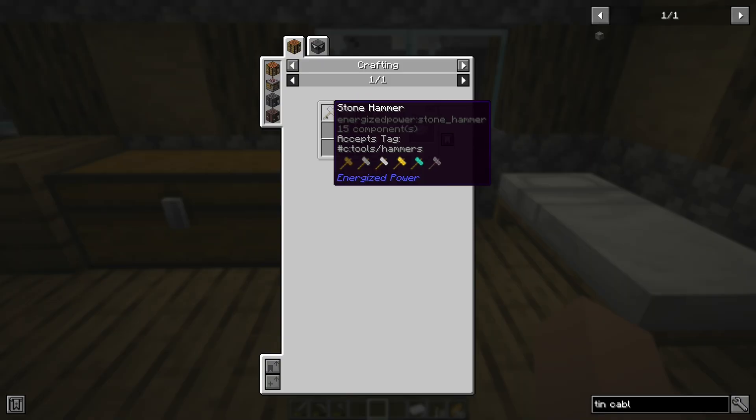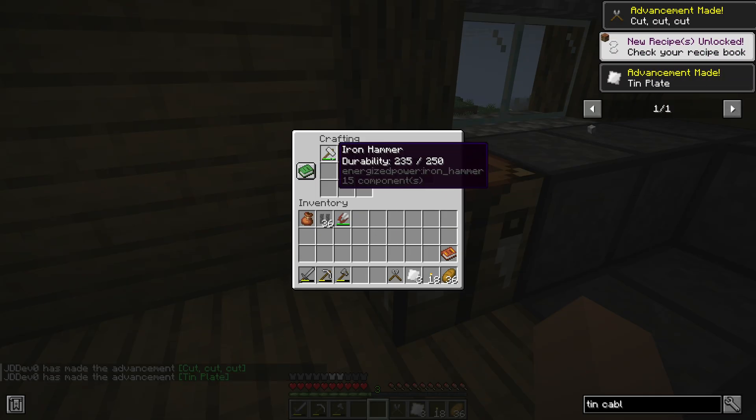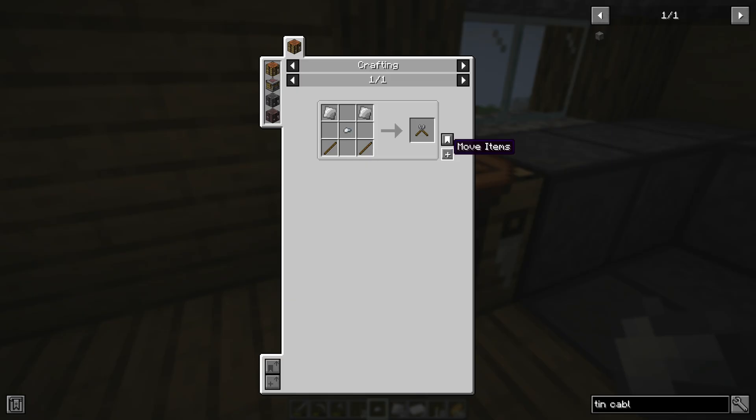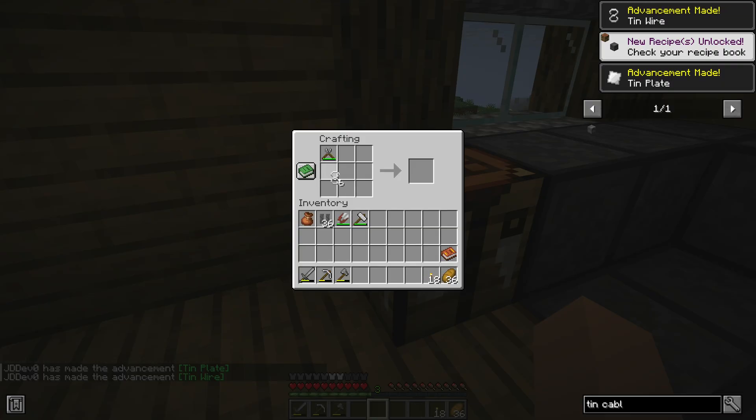To make tin wires, tin plates are required. Those can be crafted with a hammer. To turn the plates into wires, we need a cutter. The cutter can be crafted with iron and sticks. Now we can craft the tin wire, and with those we can now craft the tin cable.